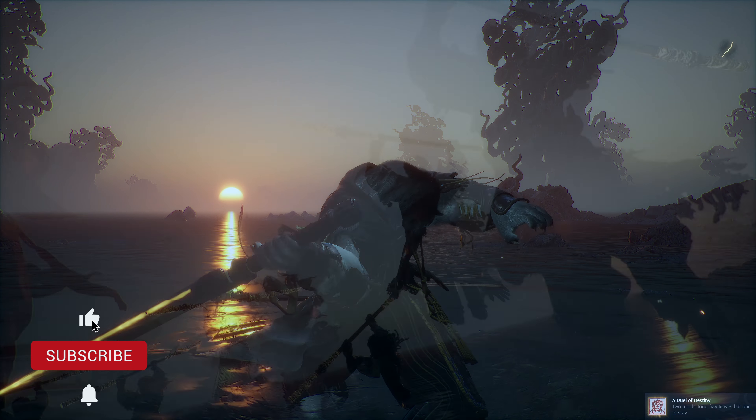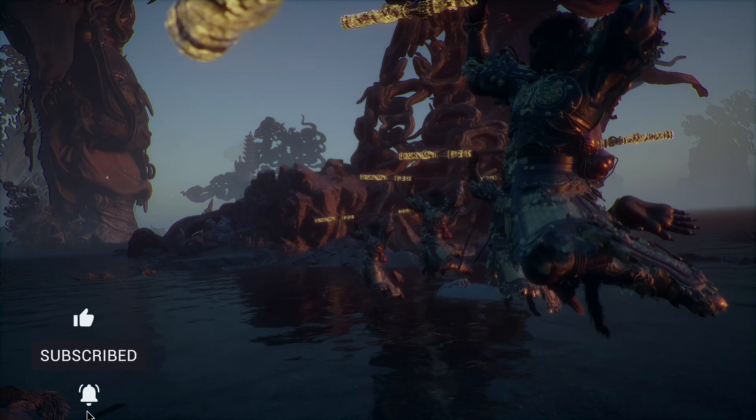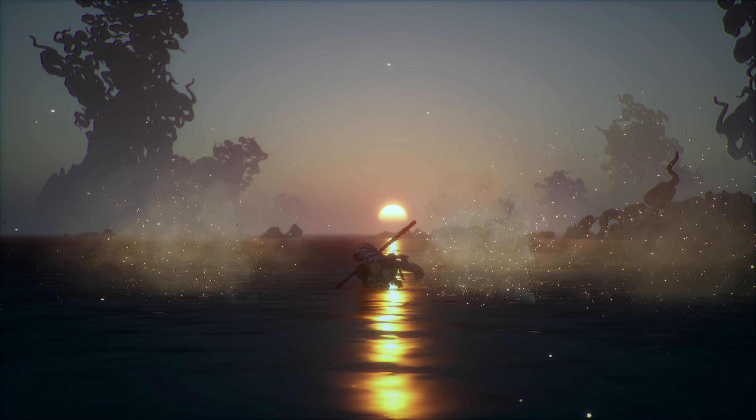Today we're taking down one of the last bosses in Black Myth: Wukong, and that's the Great Sage's Broken Shell. It's been a long journey and a long fight, but now it's time to put everything you've learned to take this boss down.